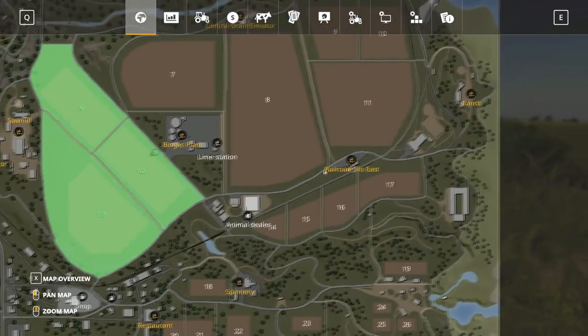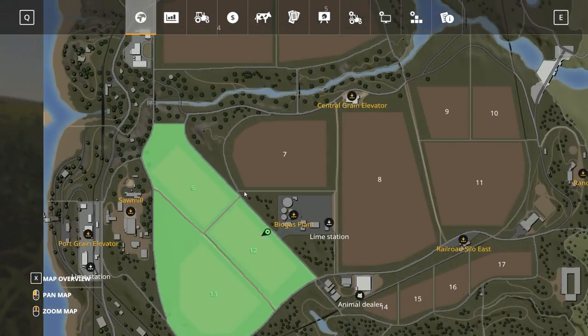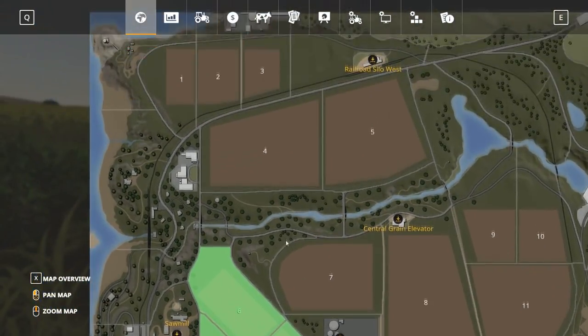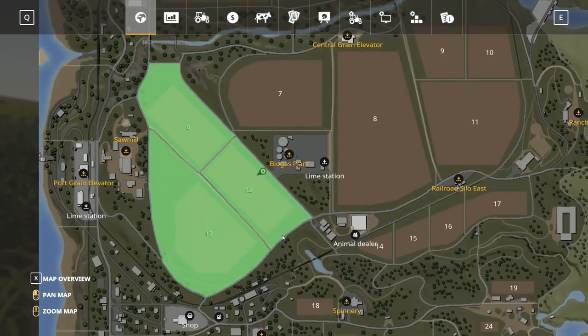One thing I'll tell you from my early look is it is very difficult to get the placeables put in and have them look decent and work well. That's just something you're going to have to work with. I've heard Giants has got some patches coming and they're going to be adding some features to make roads and whatnot, but you'll see today basically what I'm talking about.